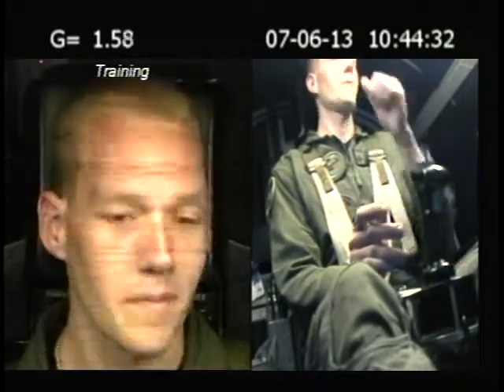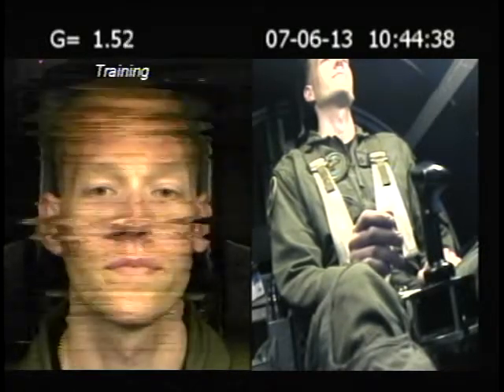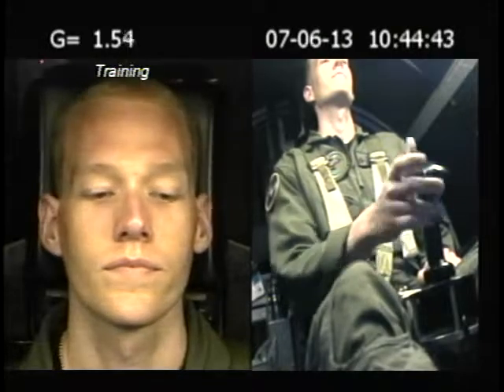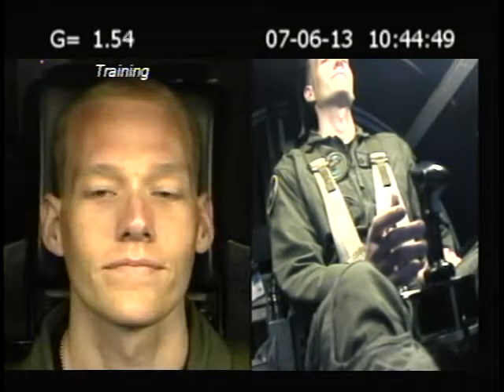All right, next profile is one G above that, so we're going to go five Gs for 30 seconds. Commands for you: legs, breath, pull back. I'll let you know when you're on top of the G, we'll do a couple breathing exercises. Keep your hand off that stick — that's hot. We'll do a couple breathing exercises.